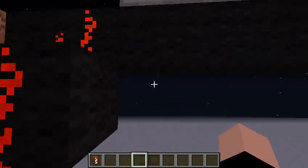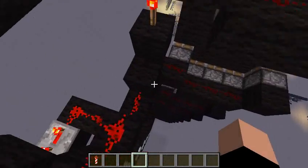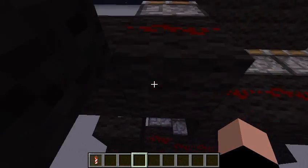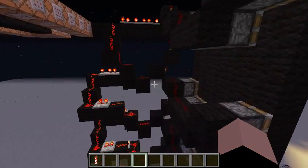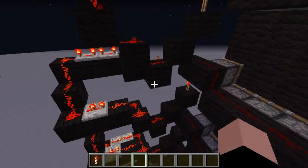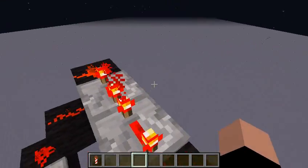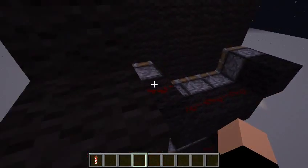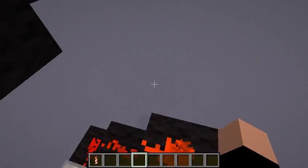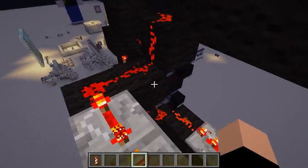Then it sends a redstone current down here, after exactly one second, to the next set of pistons, which also retract, so that the ball can fall a little bit more. And then it just does that with a delay of 10 seconds for each of the other pistons, and then it goes all the way down to the bottom.